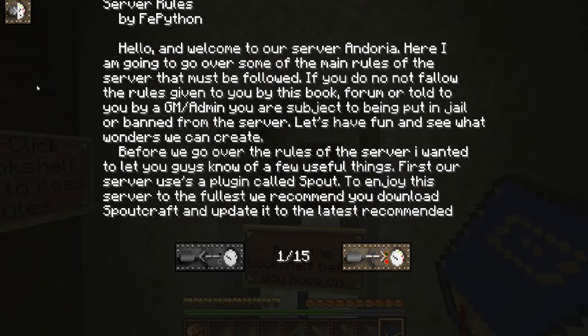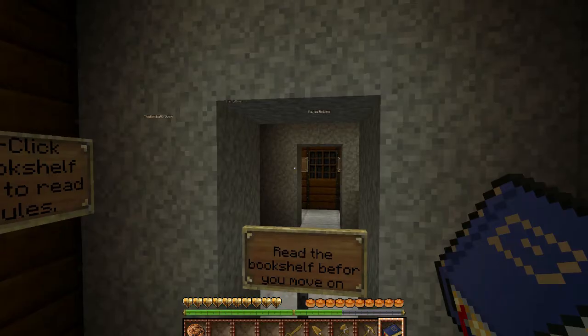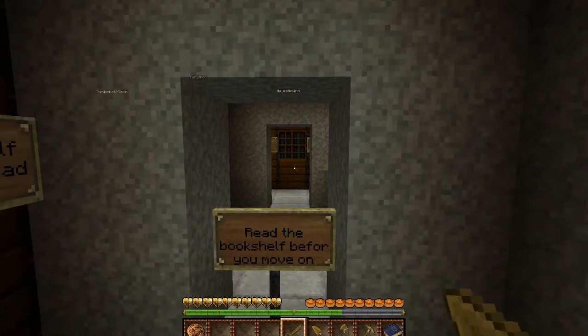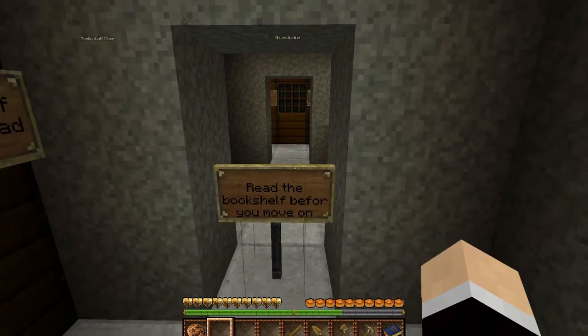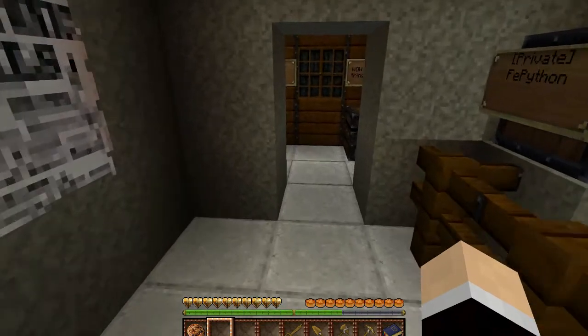The rules book tells you all of the server rules, so definitely read it. As GMs, if you do something against the rules, you have no excuse. You'll be put in jail, and saying 'I'm sorry, I didn't know' is not going to cut it. So obviously read before you go on.